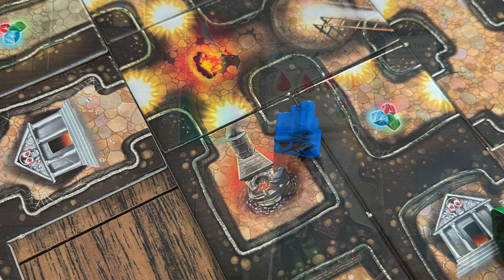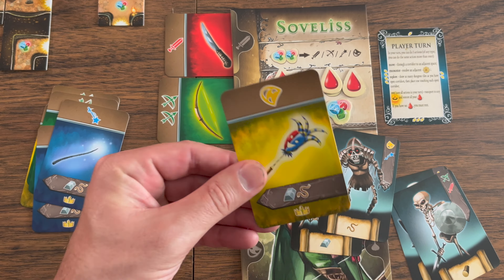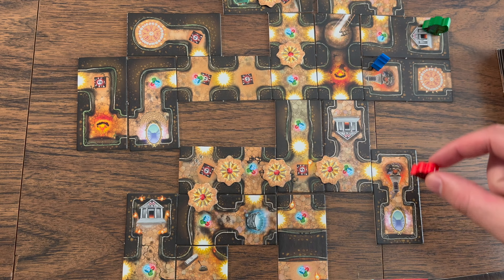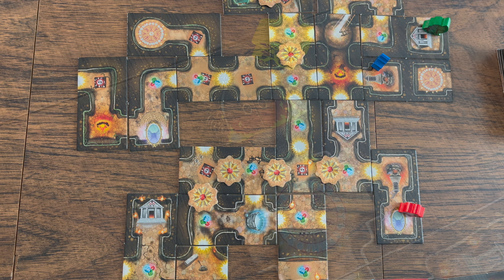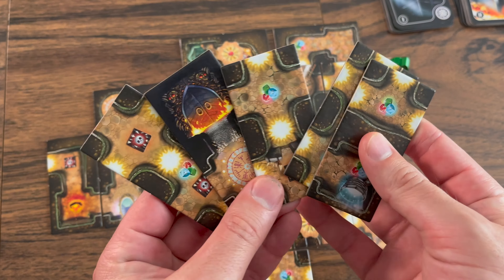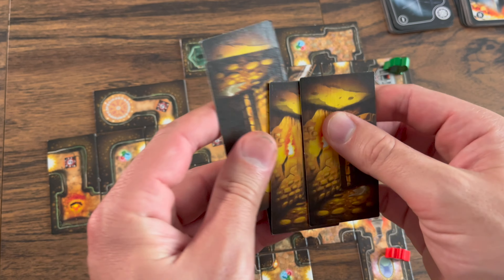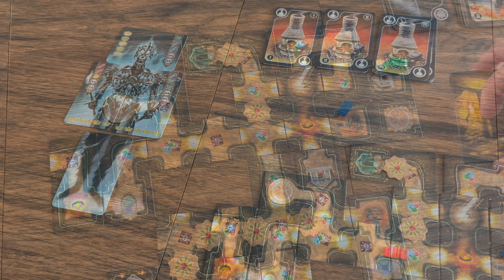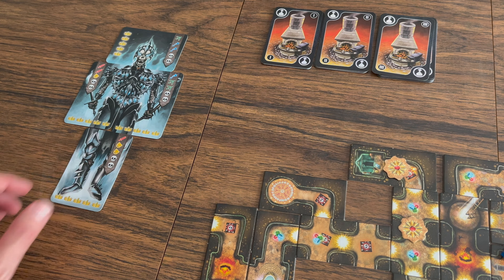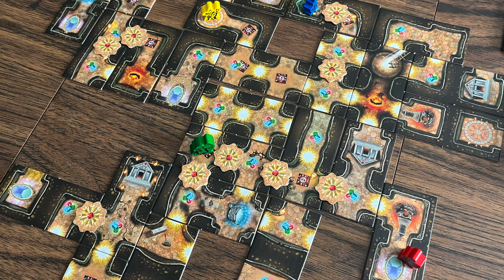The forge lets you craft any number of item cards that you have materials for — we'll go over that later. The mirror lets you transport your character immediately to another mirror space in the dungeon. Lastly, the dark gate only appears in the last five dungeon tiles, and when a character discovers it they complete their turn and the final battle begins. The other way to trigger the final battle is when all four Lord of Bones cards have been flipped over. And those are all the possible icons that may appear in the dungeon.